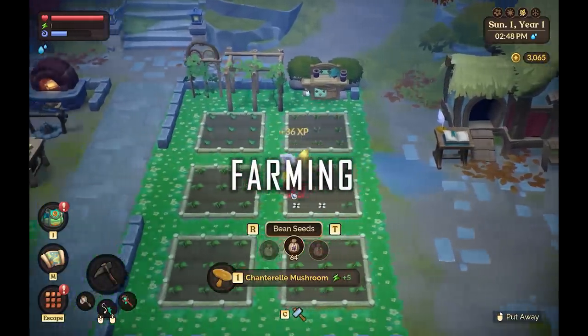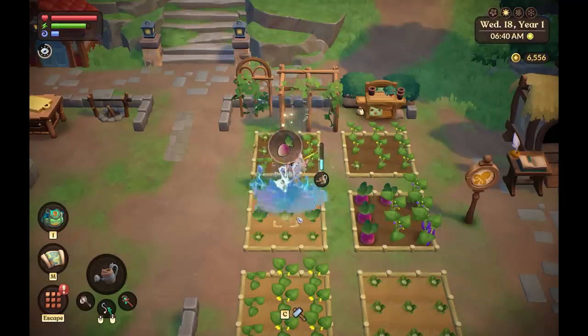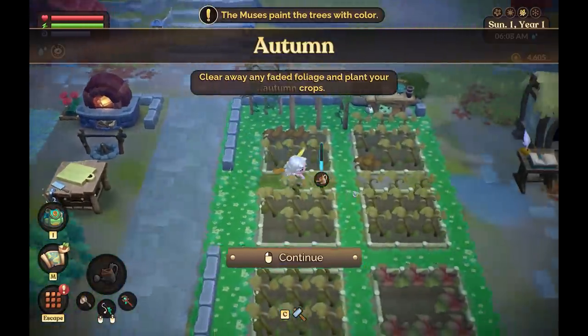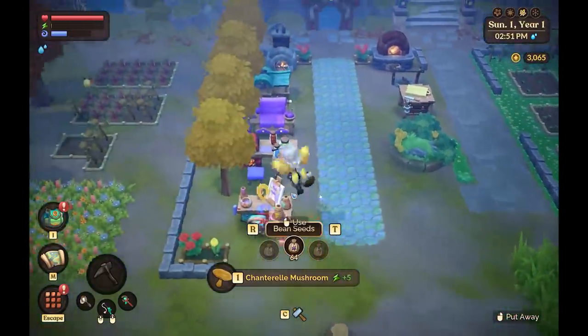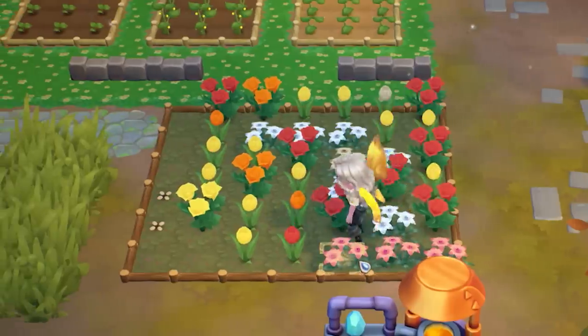Farming in Fae Farm works like just about any other game — you place down soil beds, purchase seeds from the market, then plant, water, and grow. When you upgrade your watering can, you can water crops with magic, which is a lot of fun but drains your magic meter. The higher your farming level, the more crops unlock at the seed shop. When the season changes, everything you've planted dies except for your trees, which adds a bit of strategy. There are also flowers and cross-breeding, so you can get pink and orange flowers by planting in a pattern, just like in Animal Crossing.